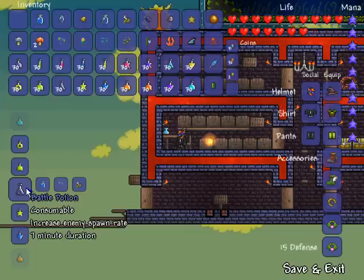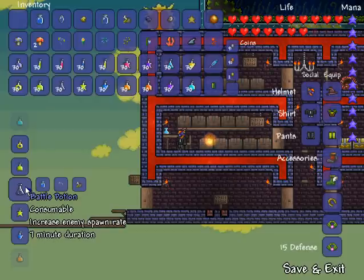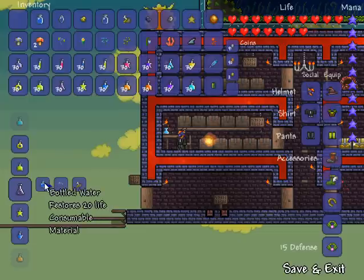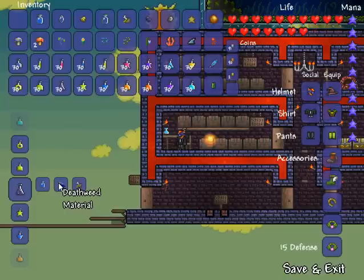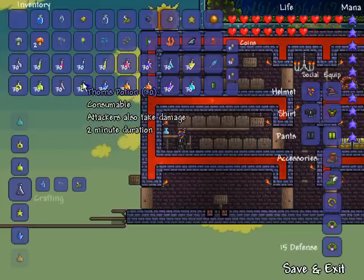Next on the list is battle potion. Battle potion increases enemy spawn rate and lasts for seven minutes. It's great if you're at a monster spawner while holding a blue candle — monsters will spawn like crazy and you'll get a lot of money and items. It's made with one bottled water, one deathweed, and one piece of rotten chunk.